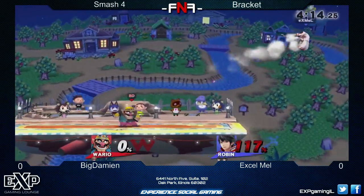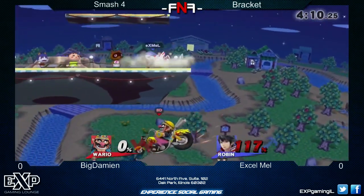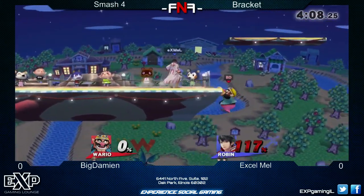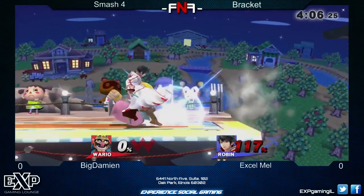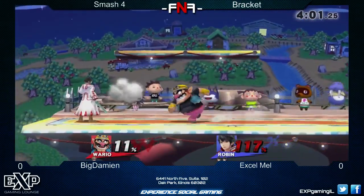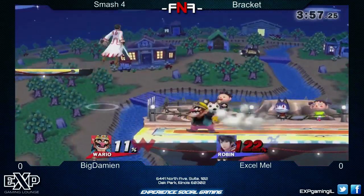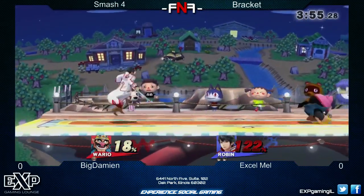Robin has smash aerials and regular aerials. Whenever she runs out of her book, she has regular aerials which do less damage and less knockback. Oh, that was not a good decision. He made it back — this is Smash 4 so you can make it back. It is easier to live in this game. She's not utilizing that book, which I'm kind of surprised about. A lot of Robins that I've seen and played against, they grab that book.